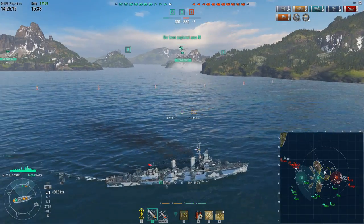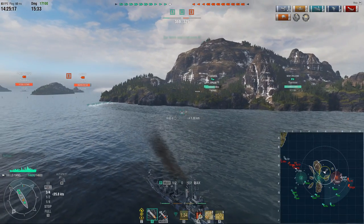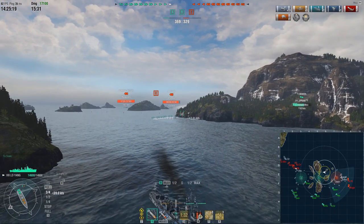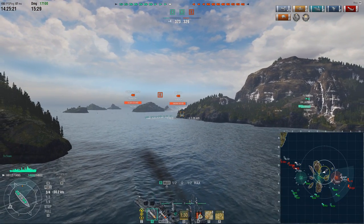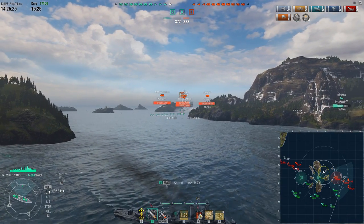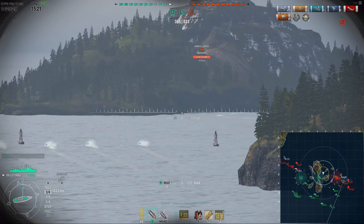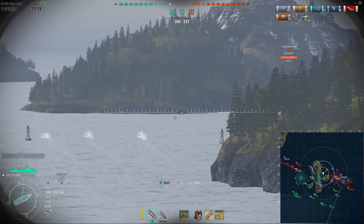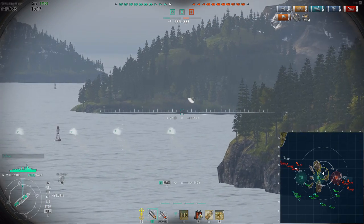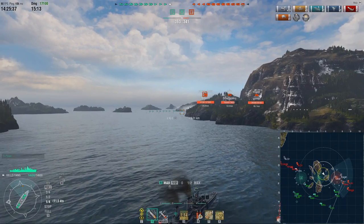So I launched torps. The torps on this ship — even though they're not very fast or hit that hard — you can launch 10 of them, which means you get this huge spread. Especially in DD vs DD fights, it's very tough to avoid. You see how tight that spread is, especially at close range. It's very hard to dodge them completely, and usually people end up eating one or two torps. That's why I really like those torps.